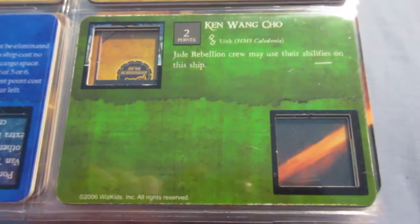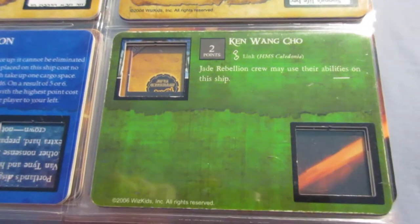My camera ran out of battery and shut off automatically, but there aren't many crew left so let's get through them quickly. Ken Wong Cho is not a very good ability because the English have so many better name crew options than the Jade Rebels do.